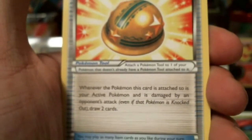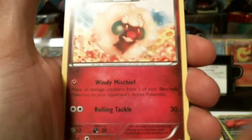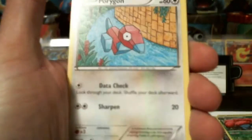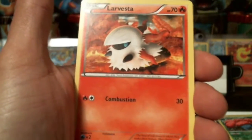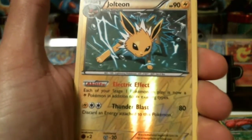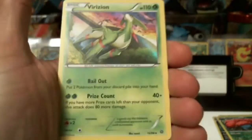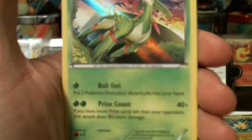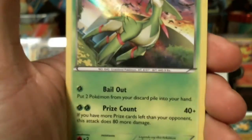Oh, it sucked — almost threw that one away without giving you guys the code. Lucky Helmet, Vespiquen, Whimsicott, Malamar, Porygon, Golurk, Spinarak, Larvesta, a reverse holographic Jolteon — nice, I love it, it's a rare. Virizion holographic rare — nice, I like that. That's only the second one of those I have. I love that card.